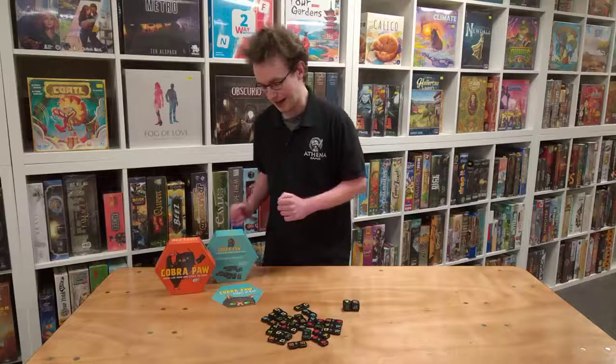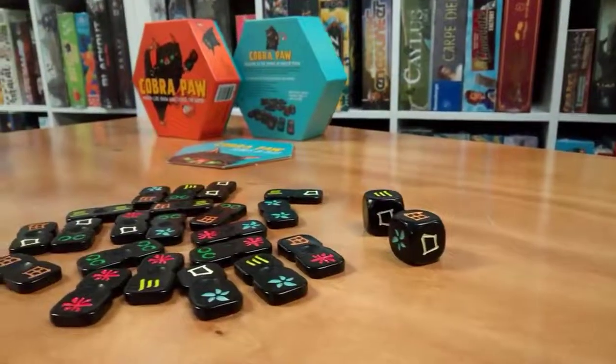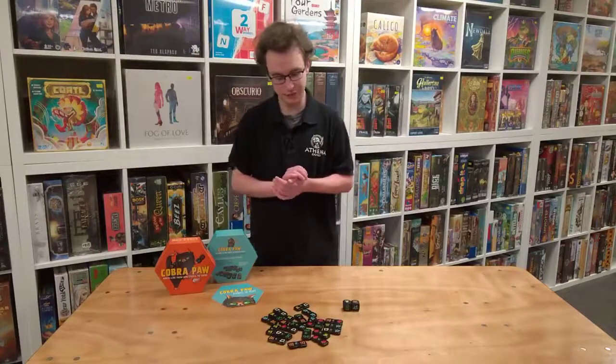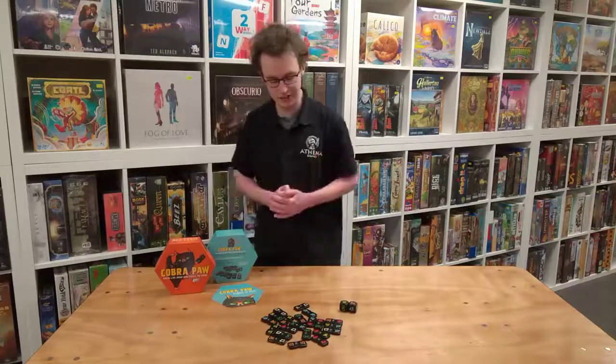Hi, Chris here from 3D Games and today we're going to look at the fast-paced dexterity game Cobra Paw from Bananagrams. In this game you'll battle out with your opponents to be the first to snatch six of the tiles. The way you do this is you roll your two dice, each with a symbol on each of their faces.